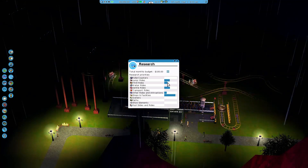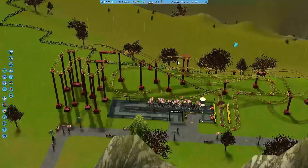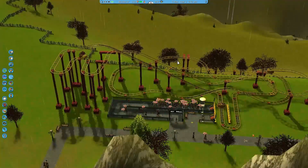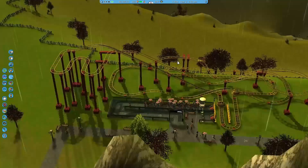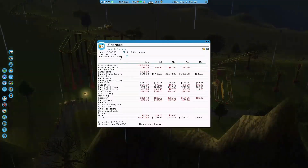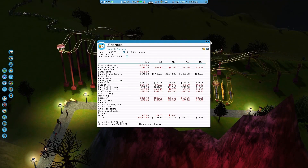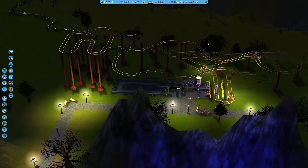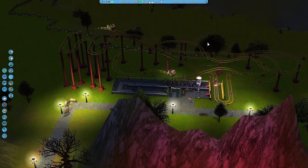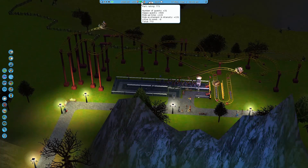This is now my longest queue in the park. We're going to change our research - I'll drop how much we're paying to research to save money and apply that toward the loan. I've also reduced some research areas and increased others. Now I've got the loan down to just four thousand - I just paid off a bunch more of it. If I could charge per ride I would have already won this.